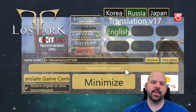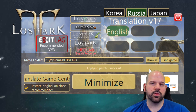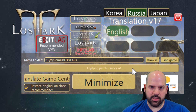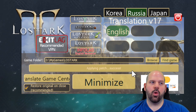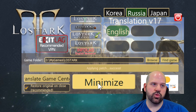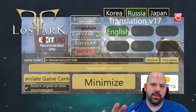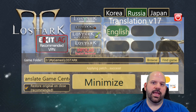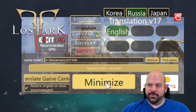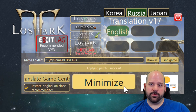Once you see the prompt 'Applying patch success,' you're ready to run the game client. Here are some tips on properly using this tool. Before running the game, you must patch the translation tool and wait for it to fully apply. When running the game, hit the minimize button so it stays running in the background — do not close it, or the patch won't be live. What this tool does is translate game files at runtime, then removes the patch once you're done. The simple rule: always update before use, minimize while in use, and close after use to avoid problems.